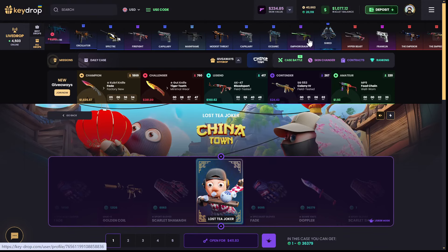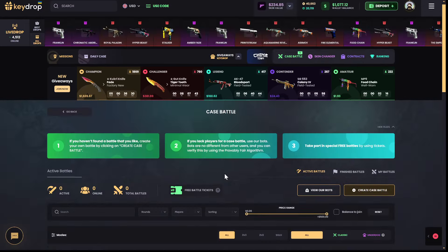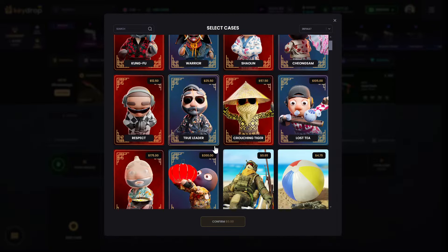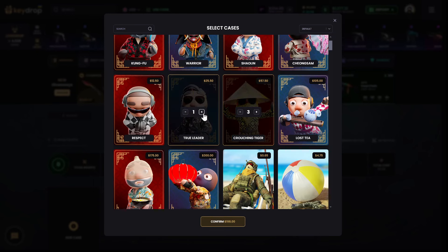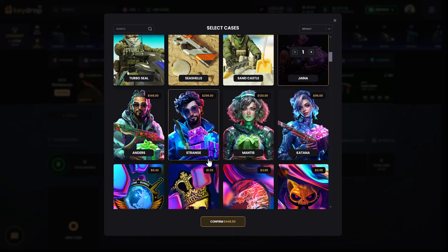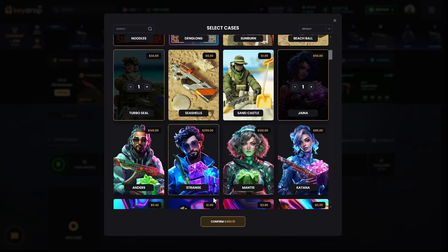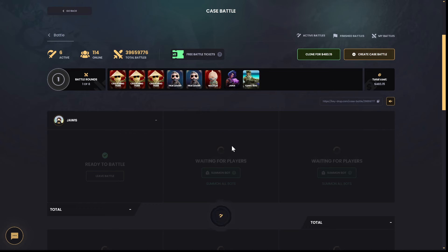Alright, we're gonna do some case battles, boys. We're gonna try out some new cases right here — Noodles, and Jaina Turbo Steel. Let's try this 483. Let me see — 2v2. I think they have 3v3 as well, let's check out 3v3.